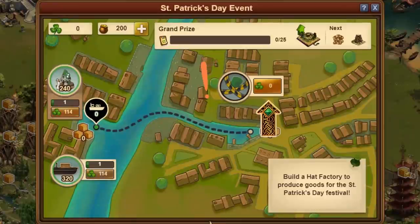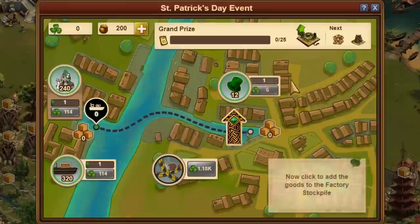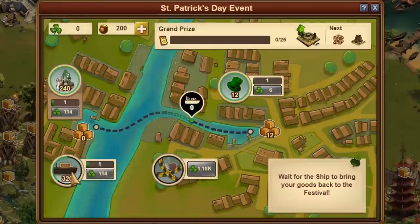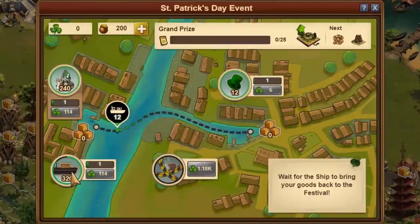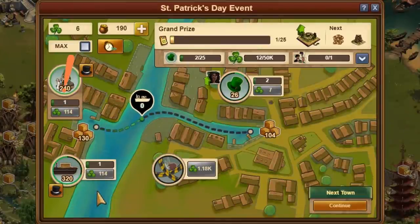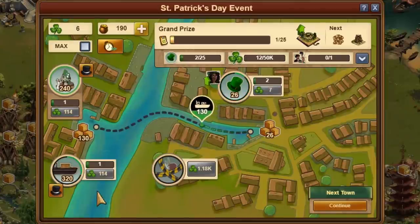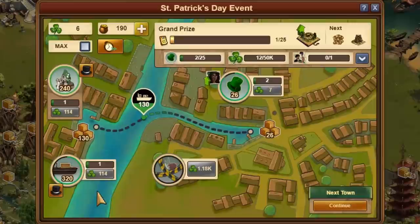Everything starts with having only one production at first. Clicking on this building produces heads, and then another click takes the heads to the river and starts a new head production. You then click on the harbor building on the other side of the river, and a ship picks up the heads. Once the ship has returned to the harbor, you can click on the event to sell the heads and get shamrocks in return. These can be used to improve the production building, expand the harbor, and enlarge the festival.